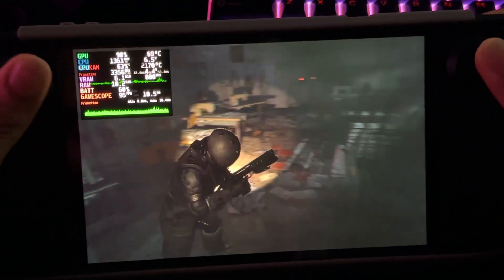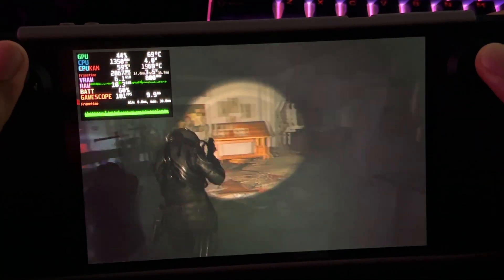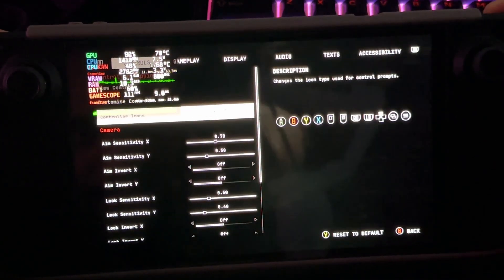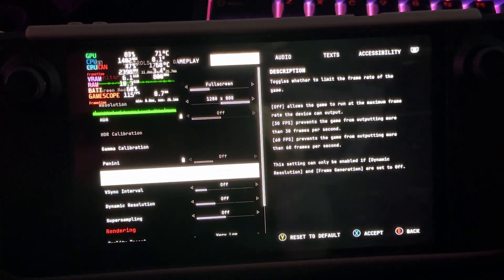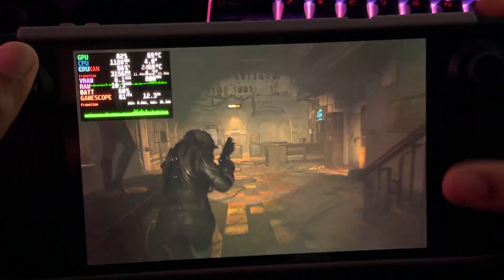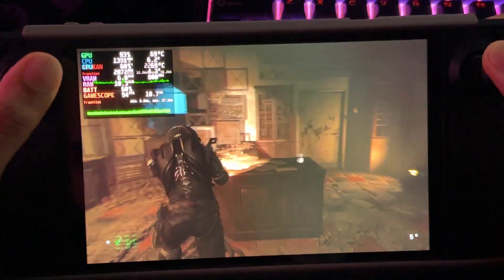We're playing around 90 to 100 FPS. You could lock the game frame rate to 45 FPS and get a smooth 90 FPS throughout. Let's try the in-built frame limit — you can only do 30 or 60 here, but if you wanted, you could lock it through lossless scaling and just play at 90 FPS for your whole experience.